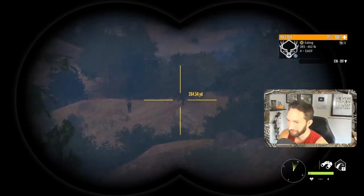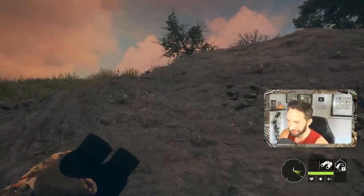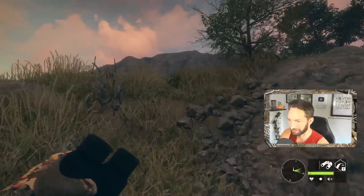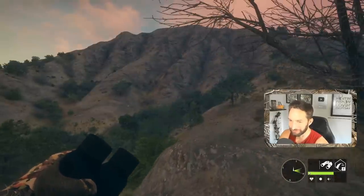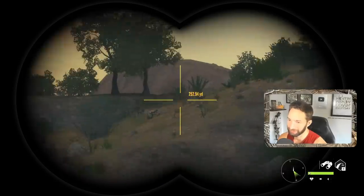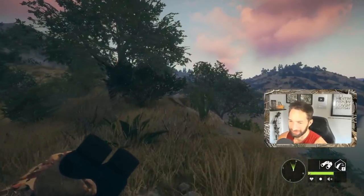There's another deer right back there as well and it looks to be another massive buck too. This spot is an absolute gold mine for giant bucks. This is where we ended up getting one of our biggest mule deer of all time on this map. We're on the very southeast end of the map by Los Charcos, and there's a tent set up right here. This back wall between the tent and the mountain is just loaded with giant bucks — they're always back there. We did lose an even bigger one up on that mountain — we watched them trot off, then the game disconnected and we never found that buck again.